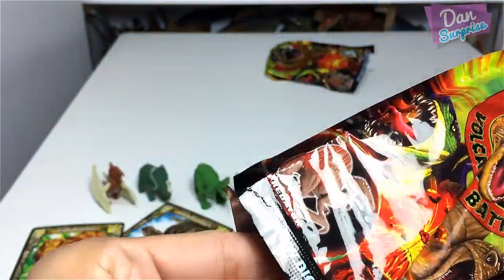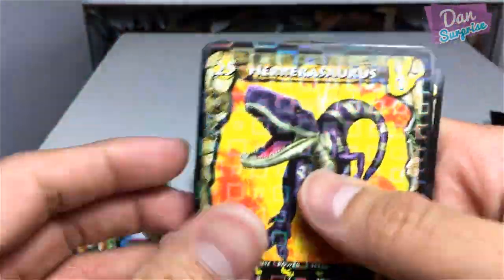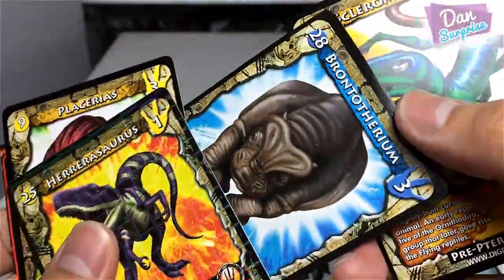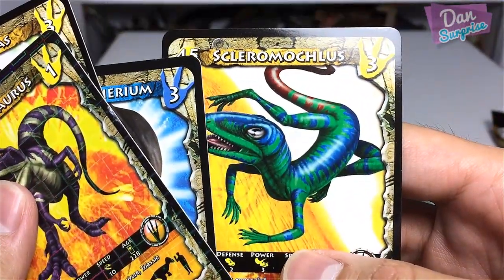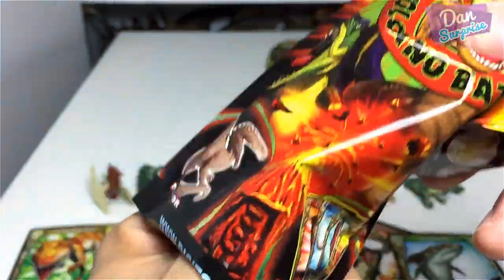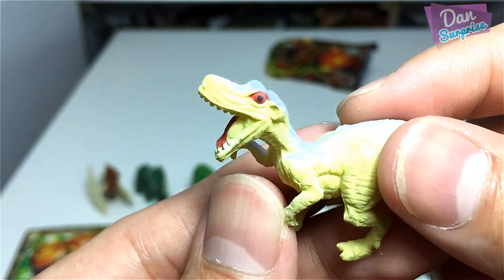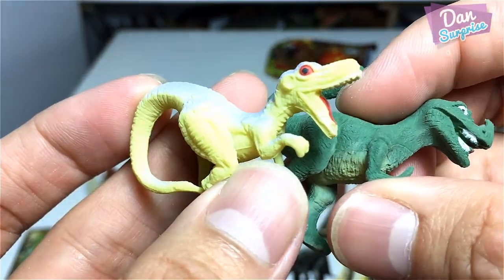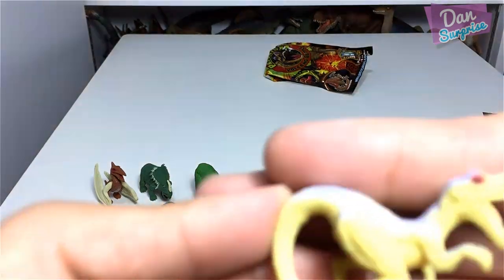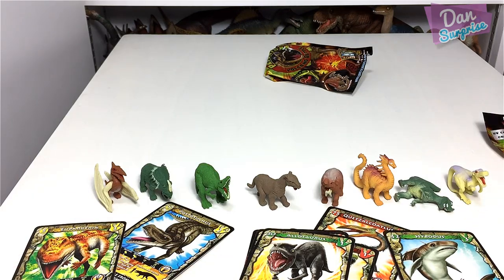This one is so hard to open! Oh, we have a Herrerasaurus - that is awesome! Placerius, Brontotheria, and what is this - Scleromolchus? Herrerasaurus! So that is cool. Let's have a look - wow, this is like the best one so far in terms of the paintwork; it is not as sloppy as the others. Herrerasaurus looks kind of cute - and yes, he can stand! So that's nice.